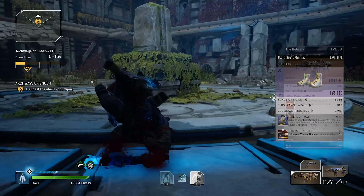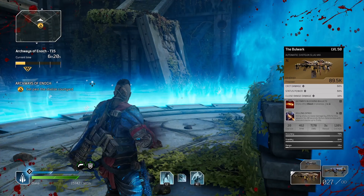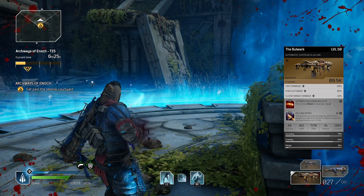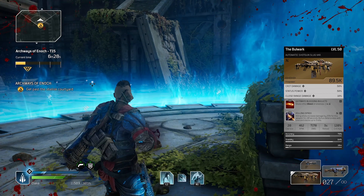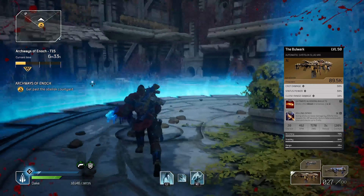Weapon-wise, if you have one, use the Bulwark. You can find these through doing bounties and I would advise using Killing Spree or Dark Sacrifice on it in addition to the ultimate Bleeding Bullets, then level it up as you go along.